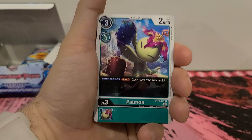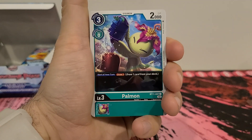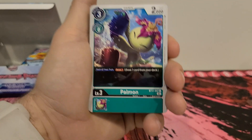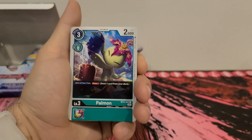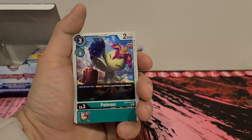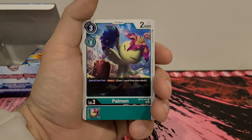Last pack this video. We're blazing through these now. We got Palamon — 3 play cost, 0 digivolution cost, 2,000 DP. Start of your turn, draw one card from your deck. No inherited effect. Another one I could easily put in the deck, just play for 3 and every single turn I could draw an extra card. Yes, love this. This is a good one.